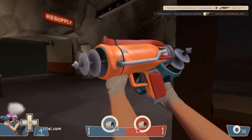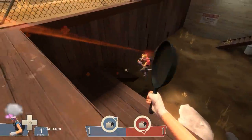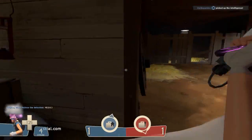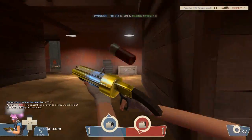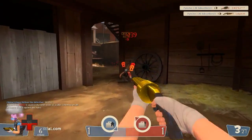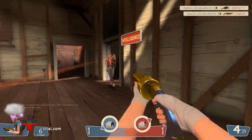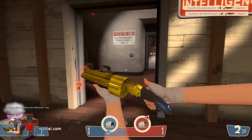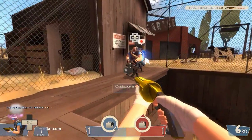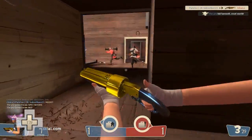Next up we have a re-skin for a multi-class item, slightly cheaper than the Big Kill — the Kappa. The Kappa is a direct re-skin of the pistol for the Engineer and Scout and has a much more futuristic design. As opposed to shooting normal bullets, it shoots cool little laser beams and has a really cool gun sound. The colour varies depending on your team — orange for RED and a light blue for BLU. I personally own one and think it looks great in-game, and the gun sound really does finish it off.